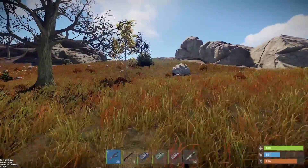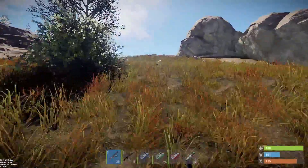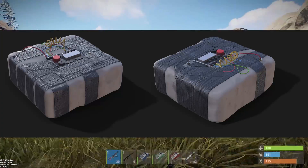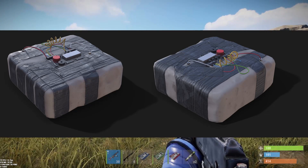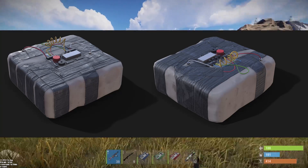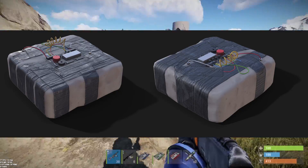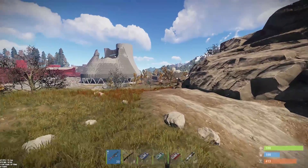I've also seen a picture from Mr. Butters of the new C4 model, which actually looks like its icon now. I'm excited to see that in game. Also, a lot of times when things get a new model it usually means they're skinable, so who knows — maybe a skinable C4 sometime soon.